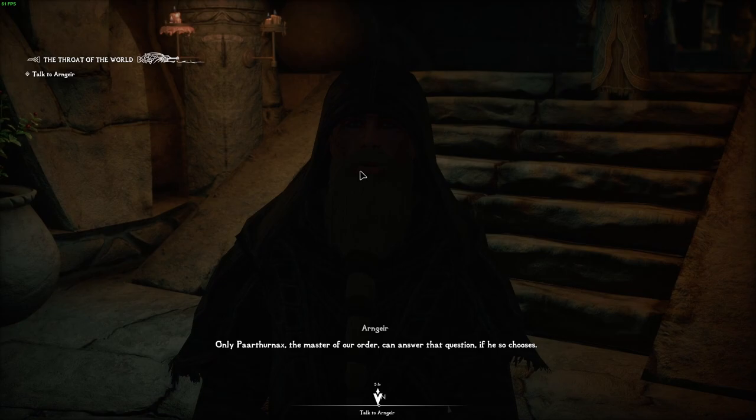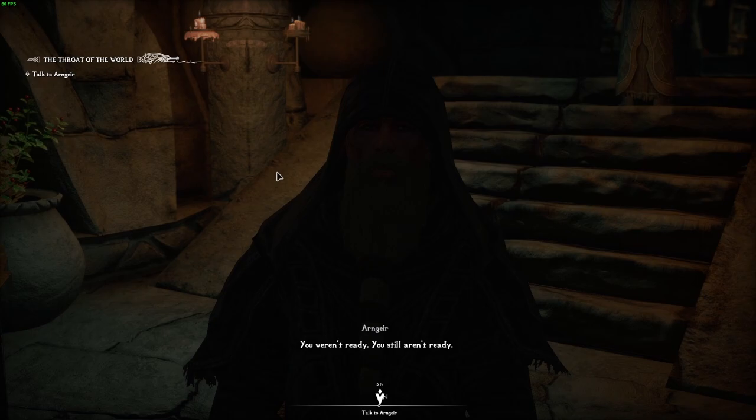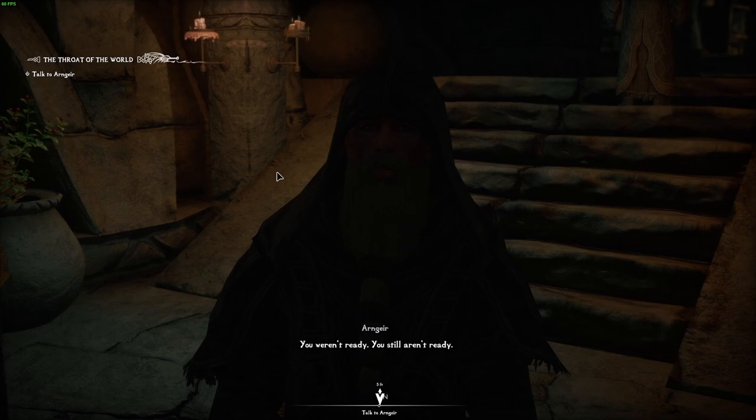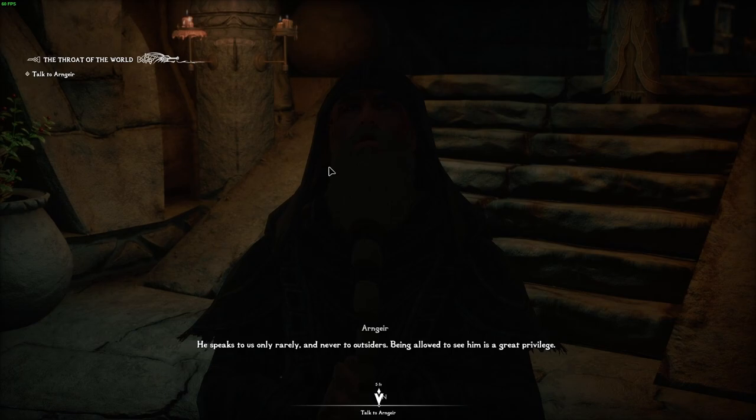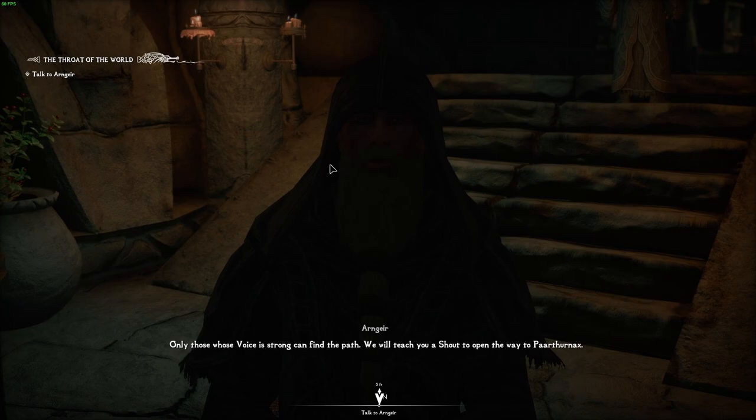I need to speak to him. Why haven't I talked to him yet? On the very peak of the mountain, he speaks to us only rarely and never to outsiders. Being allowed to see him is a great privilege. How do I get to the top of the mountain? Only those whose voice is strong can find the path — we will teach you a shout to open the way.